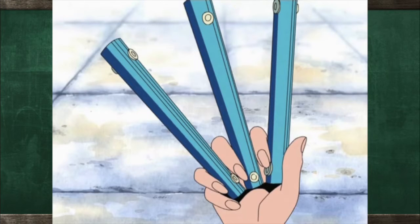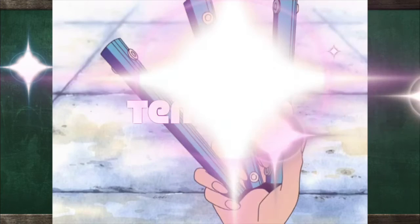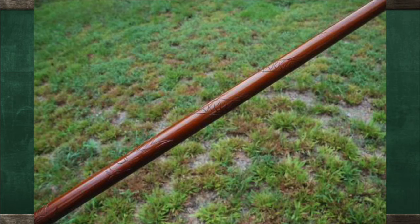Corresponding with anime episode 117, the Japanese name is Tenkobo. Tenkobo, or Climatact, means weather staff, and it is a modified bo staff based off of Nami's original bo staff that she was using in combat up until receiving the Climatact.